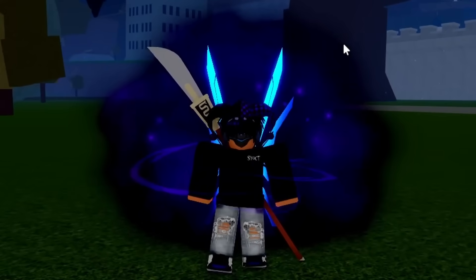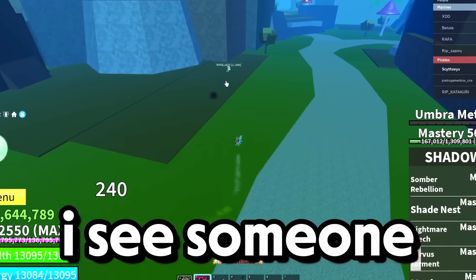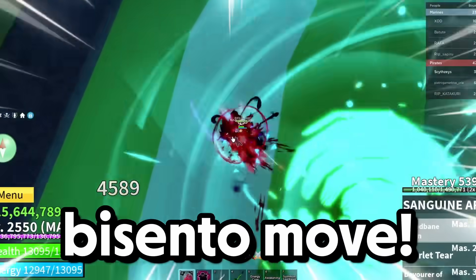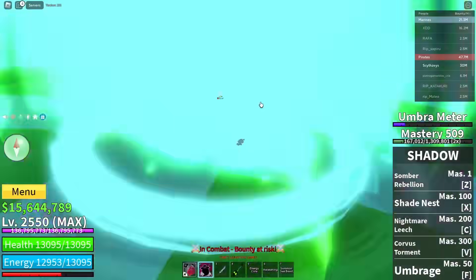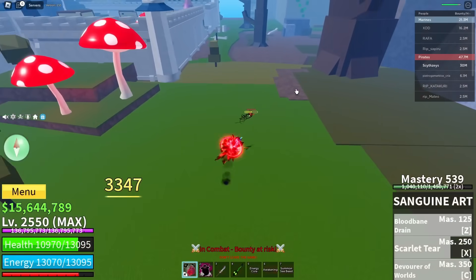Let's go try it out in real PvP. I see someone — hit him with the so guitar, nice. Do the Bycento move, pull him — he's so low — into that, yes sir! We finished off with the Z move, yes sir, we got him.